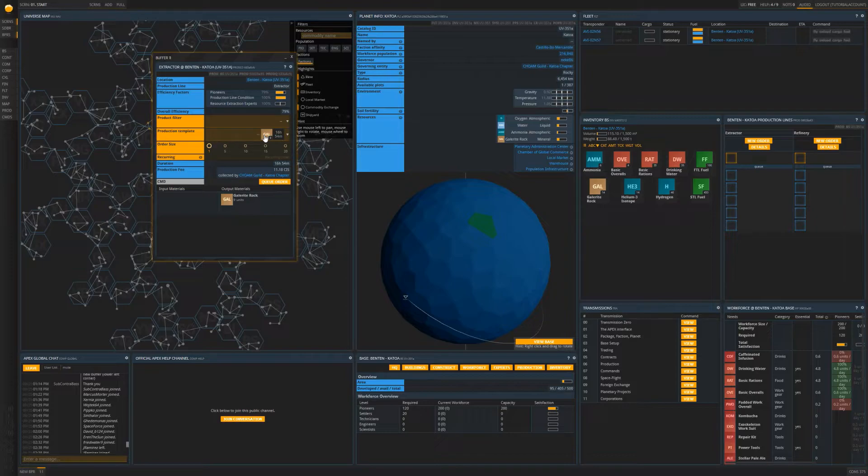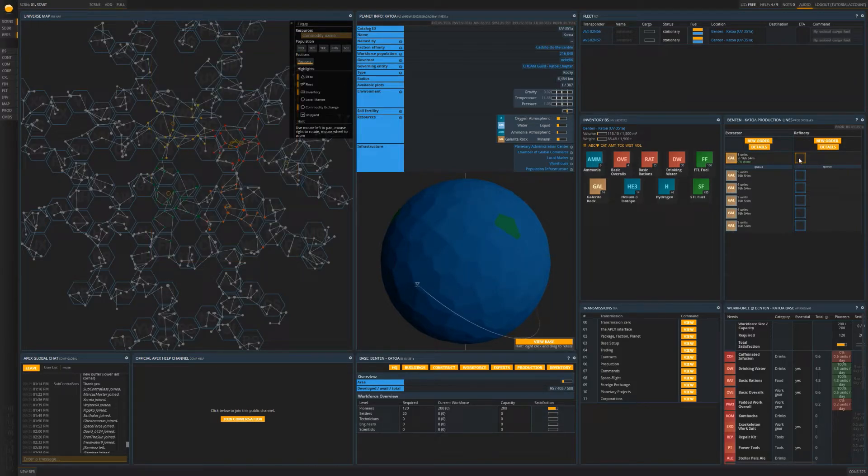Please select the new order button above the extractor. You will see that a production order tile appeared. It is here that you can order production on a variety of recipes, but in the case of the extractor there will only be a couple of recipes available depending on the planet you selected. Please select the gallerite recipe. Next you are going to see your order size slider — this increases the order size you wish to produce, but keep in mind it does not offer any efficiency bonus apart from increasing the order size, so it is recommended to keep it at its lowest setting. Once you are satisfied with your order, click the queue order button. Your extractor is now extracting gallerite from the planet. Alternatively, if your planet had ammonia instead, follow the same steps except with a collector and your collector will mine ammonia gas from the atmosphere.